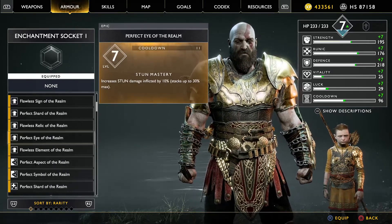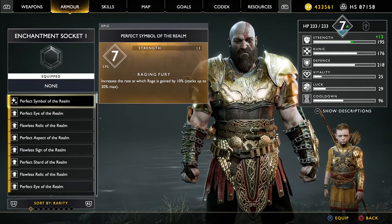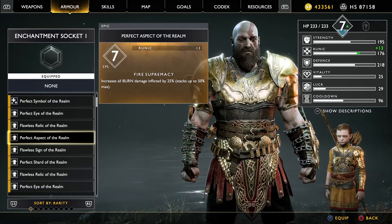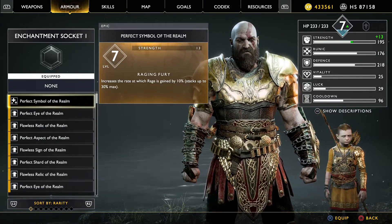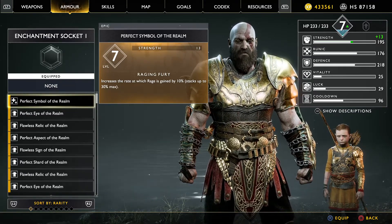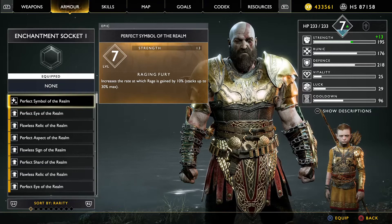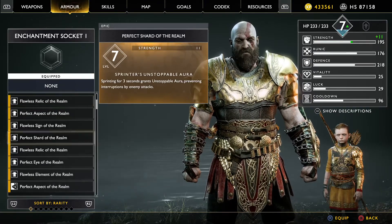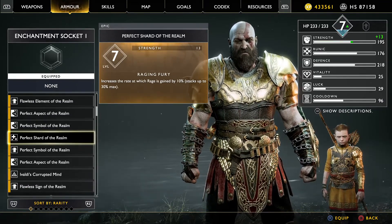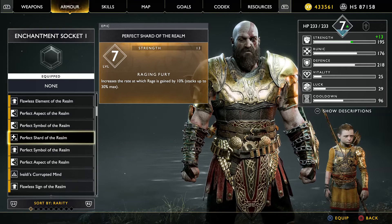The other type is randomly generated enchantments — ones like these: Perfect Symbol, Perfect Eye, Flawless Relic, Perfect Aspect. These all feature a randomly chosen stat boost paired with a random perk. For example, this one is level 7, has 13 strength, and the raging fury perk. As I scroll down, there's another raging fury with the same strength stat — but that could so easily be defense 13 on another occasion.